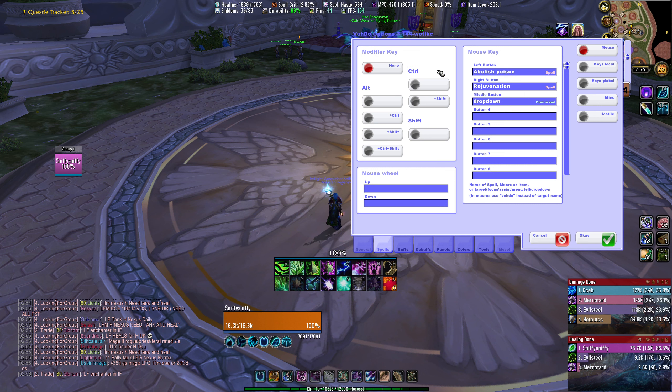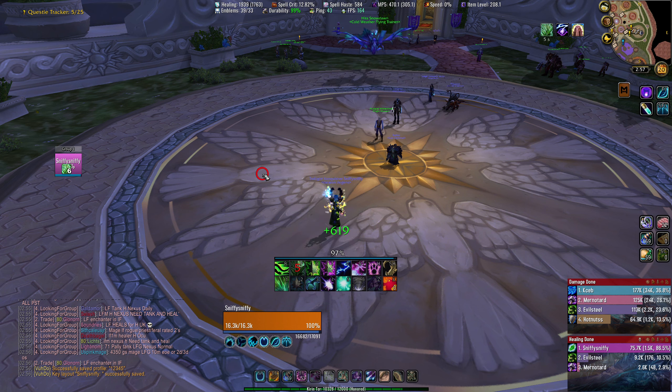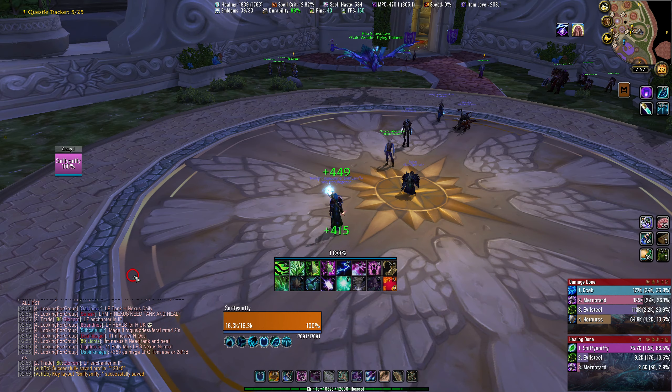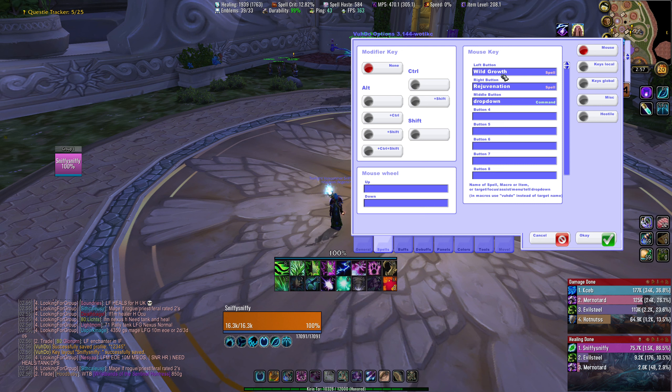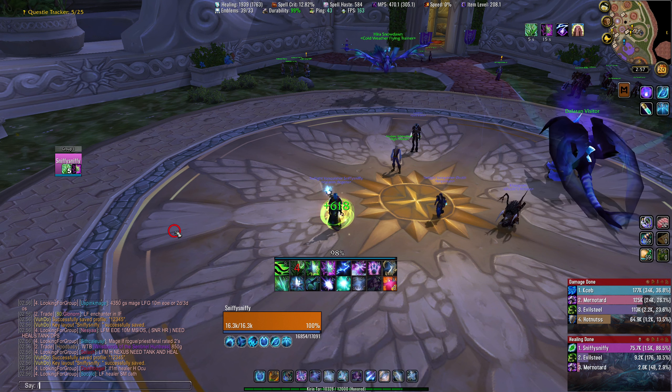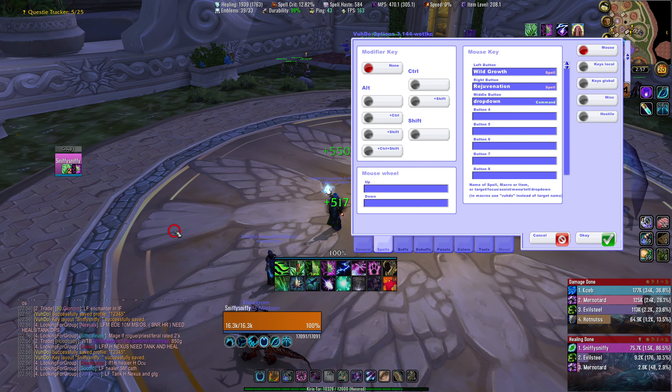The modifier keys are CTRL, ALT, and SHIFT. None means no modifier is being held — just a plain left-click. So if I want my left button to do wild growth with no modifier held, I come here and type wild growth. If I left-click my character, it wild growths me — and that works for anybody in my raid who's in range. I could have left-click be regrowth, then make my right button be rejuve. I right-click and it rejuves me, left-click wild growths me — so much faster than clicking a target and then pressing the button to heal them.